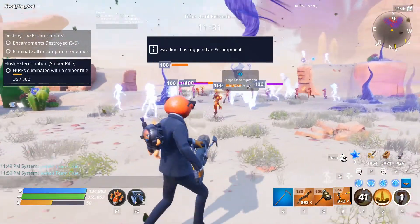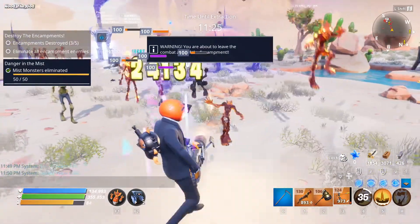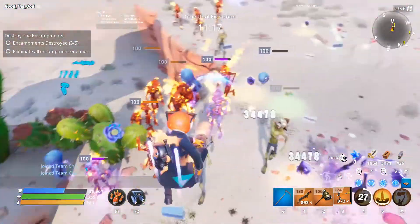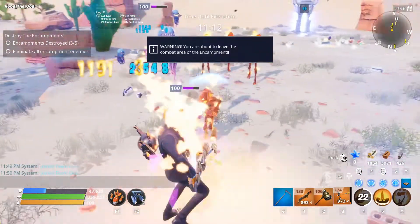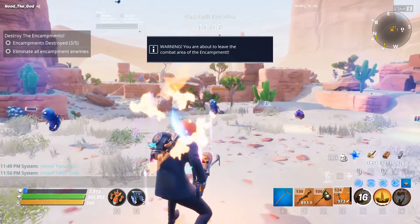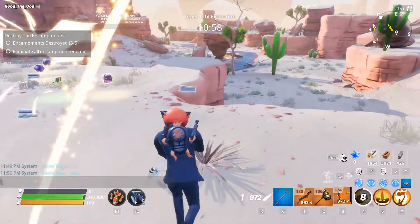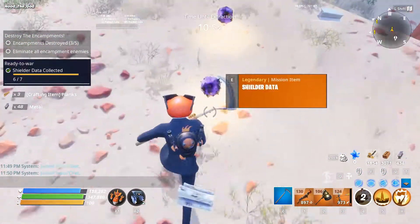I'm going to kill these big guys first because they're going to be spamming a lot. There are a lot of shield husks here — more the merrier. We picked that and that — we got all seven now! Hope this video was helpful and I'll see you in the next one.